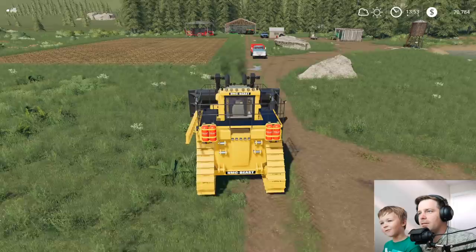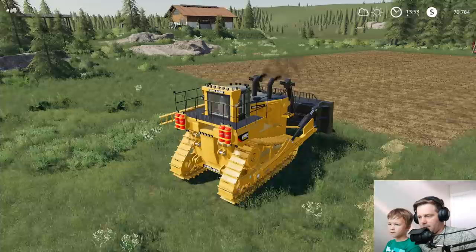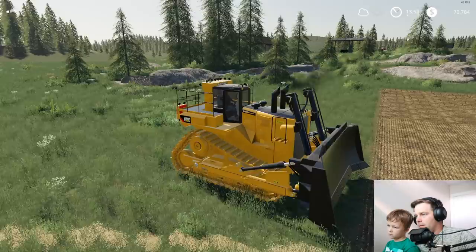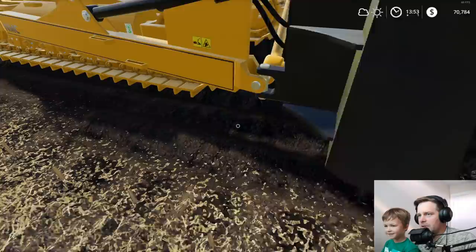So this is what we're going to use to create that new field over there. Just to give you all a quick show of what it does — we drop the blade. Look at that. That's pretty neat, isn't it? This thing works really good, look at all the dirt it picks up. And it cleans off. So that's what we're going to use to create our field. We'll do that in the next video because we've got a lot to do today still.